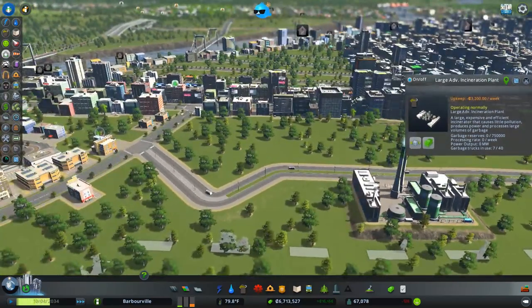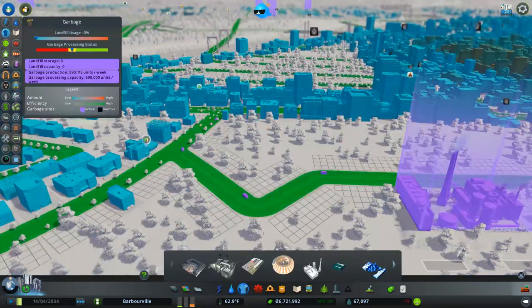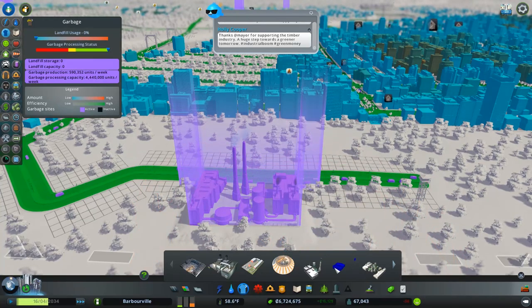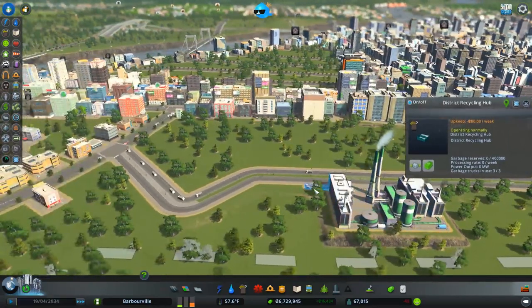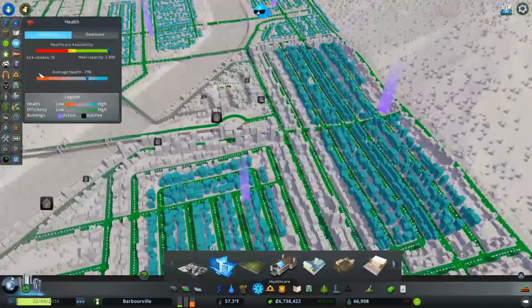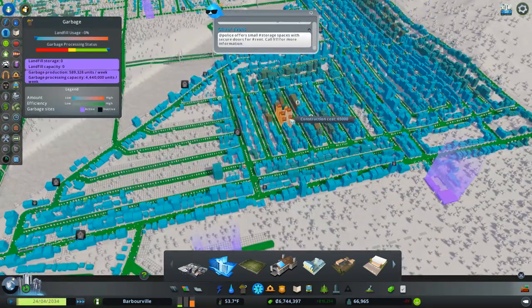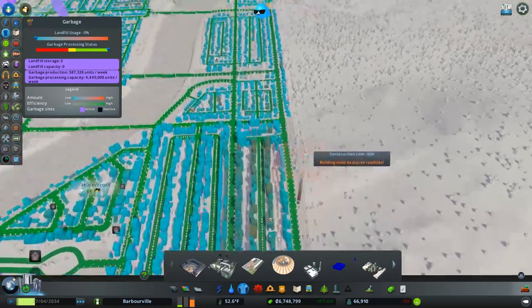How are we looking on garbage production? That barely put us in the safe zone, which is unfreaking-real. I'm going to put a couple of small recycling centers right there. Not quite sure how they're able to produce so much garbage. Those garbage trucks are heading out to claim all the garbage. Some of our inner cities are running out of places for garbage so I'm going to add some small recycling centers along the area.